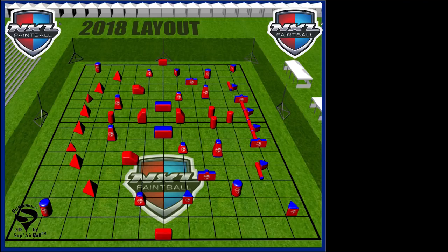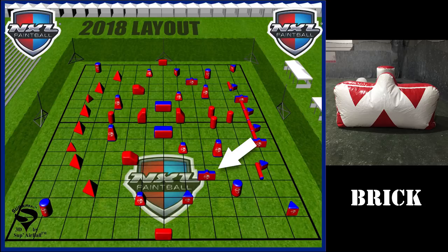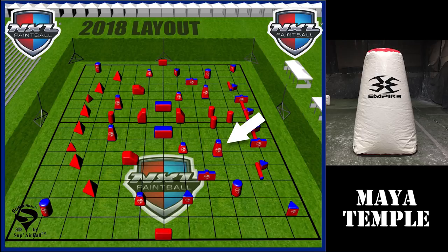Currently with the 2018 NXL layout or the WPBO layouts, we will have a tall cake, we will have a can, we will also have a brick, we will also have a temple, we will have a Mayan temple, we will also have a wing, and a medium Dorito.